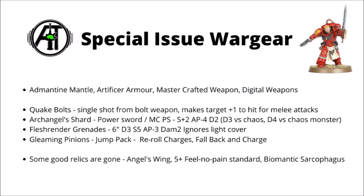We also get some Special Issue Wargear that Successor Chapters can also take — Adamantine Mantle, Artificer Armor, Mastercrafted Weapon, and Digital Weapons, with new relevance now they can be taken in addition to other Relics with the Artisan of War Warlord Trait. We also have Quake Bolts, which allow you to fire a single shot from a bolt weapon, and if you hit the target it's felled and all your Blood Angels units get plus one to hit against it in melee. I really like the idea of a character marking a target for death each turn — for a Captain, between this and his reroll aura, you get a serious amount of extra damage output point for point.